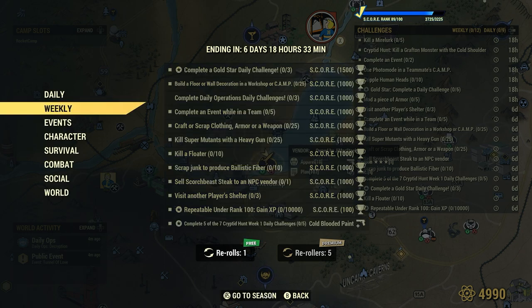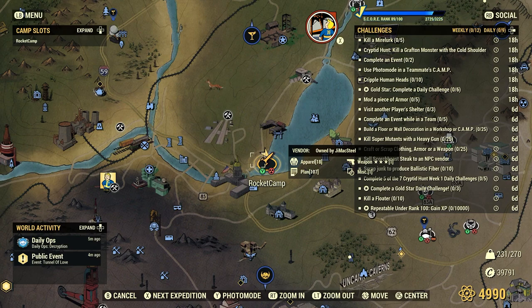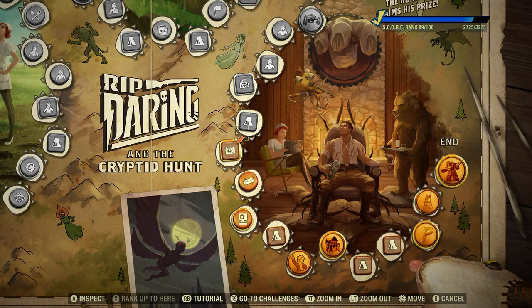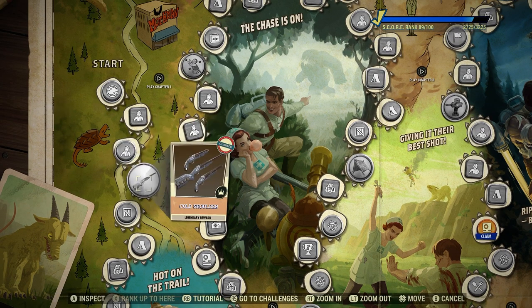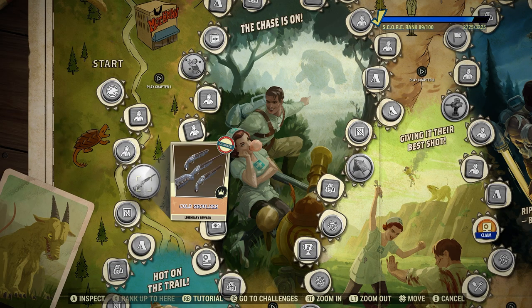So in this episode, we're going to take a look at the daily for today: kill a Grafton Monster with a Cold Shoulder. In case you're just tuning in, the Cold Shoulder is a reward off the Season 12 scoreboard. It's a double-barrel shotgun at rank four, and it's for everyone. You have to be able to craft it at your weapon's workbench. I made several videos on using this weapon and it's pretty cool.